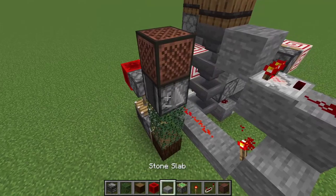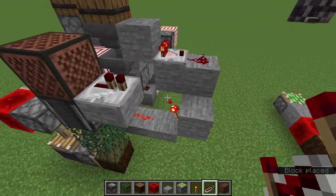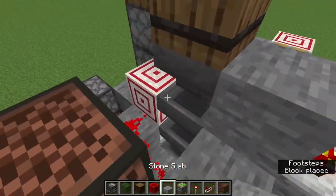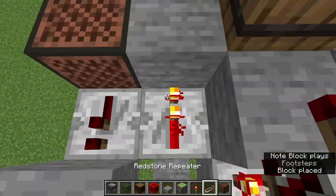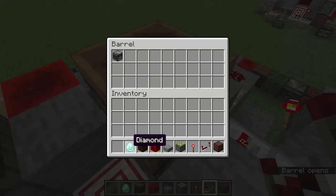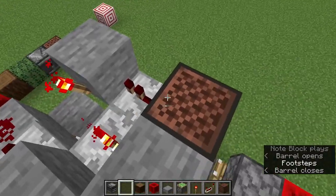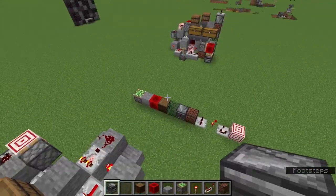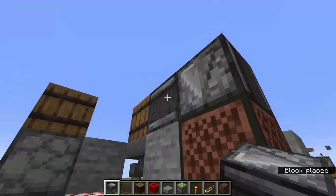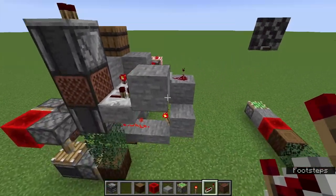From here, you want to put a comparator there, a torch there, another block here, and a block here. This is the locking mechanism. So if I were to put in a diamond now, it'll stay — and that is the locking mechanism working. Put just a temporary block there and that should be it.